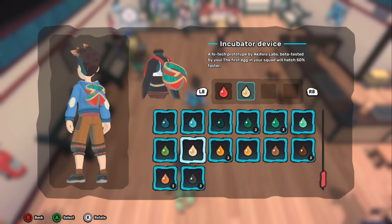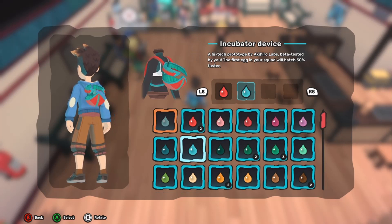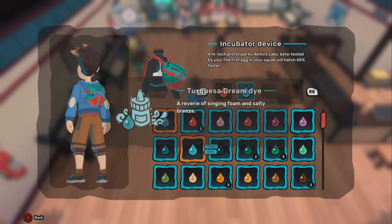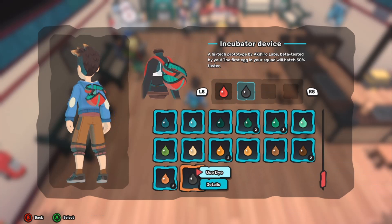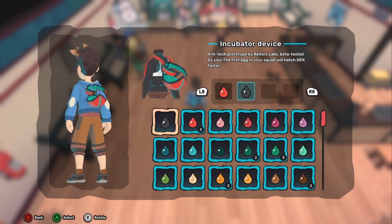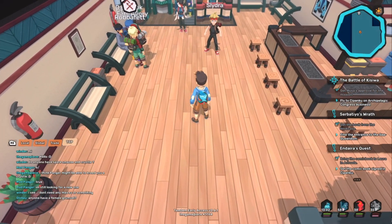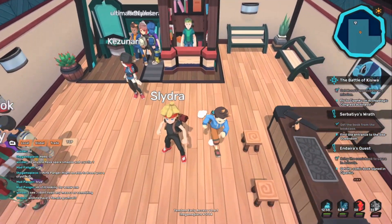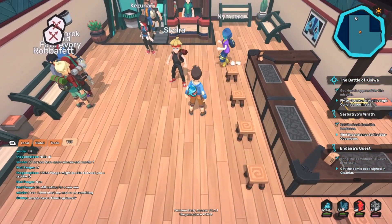That pretty much covers everything you need to know about obtaining the incubator device. Definitely don't sleep on getting this item — it's incredibly handy, and it's really cool to actually see the egg physically on your character when you have it in your party. It's a nice quality of life feature for all players. Let me know what you guys think of this incubator device, and let me know what other quality of life items you'd like added to the game — maybe drop some ideas in the comments below.